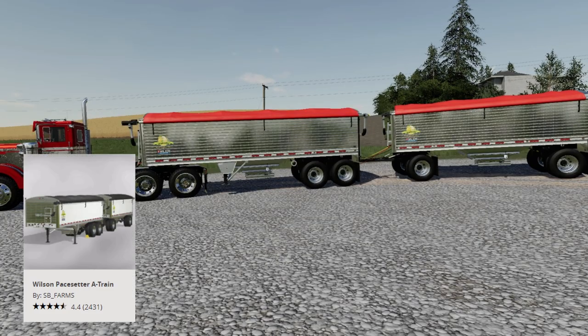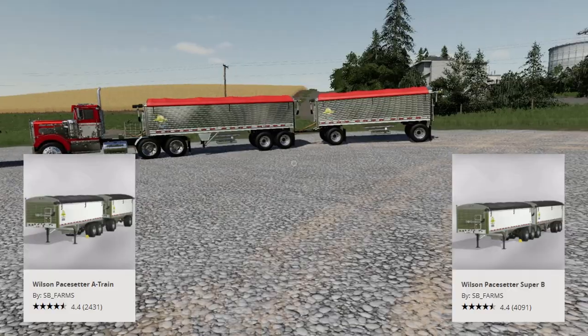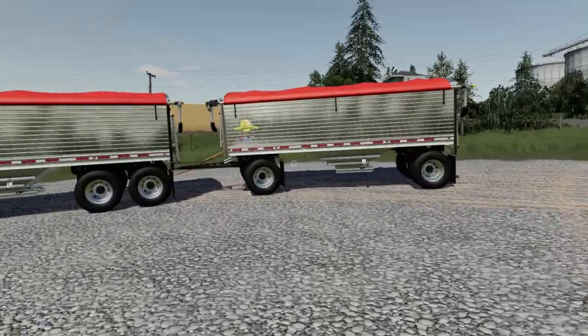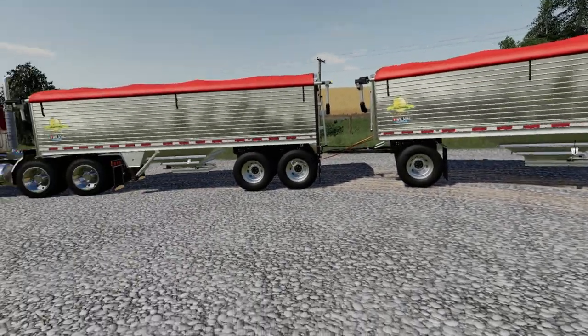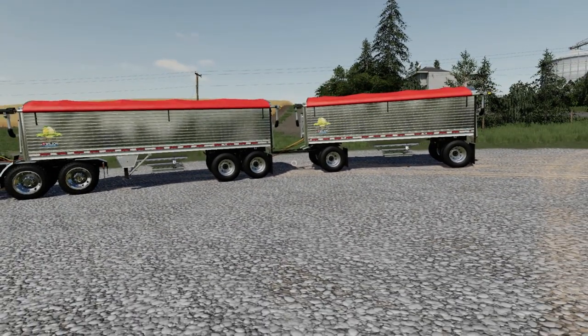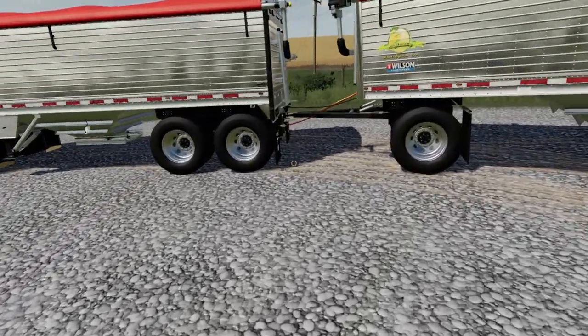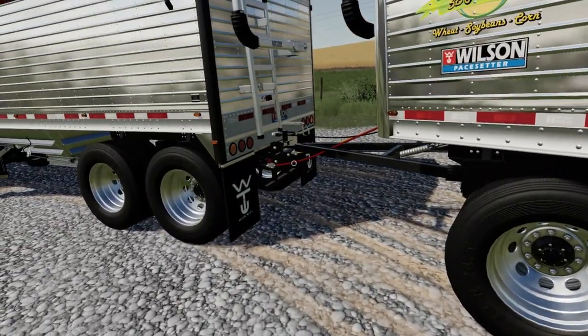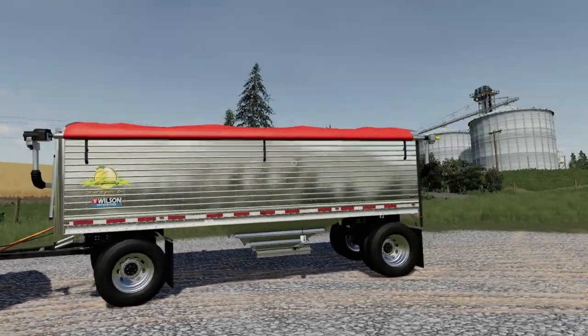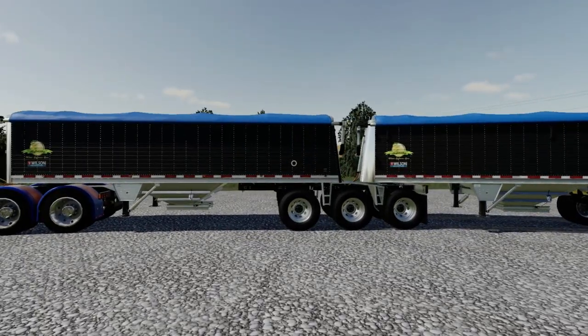Coming in at number five, we have the Wilson Pacesetter A-Train and Super B. Why do I like these two combinations? Because they resemble real life. You've got a trailer here that's only 25,000 liters, and another trailer that's 30,000 liters. When you purchase or lease them, they come together as is. You can also just use the back part to attach to another trailer — any trailer that has a hitch — adding another 25,000 liters. This combo has both at 30,000 liters.